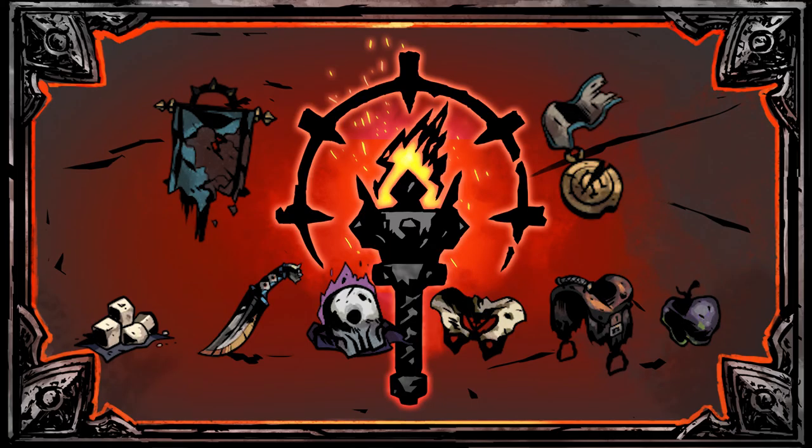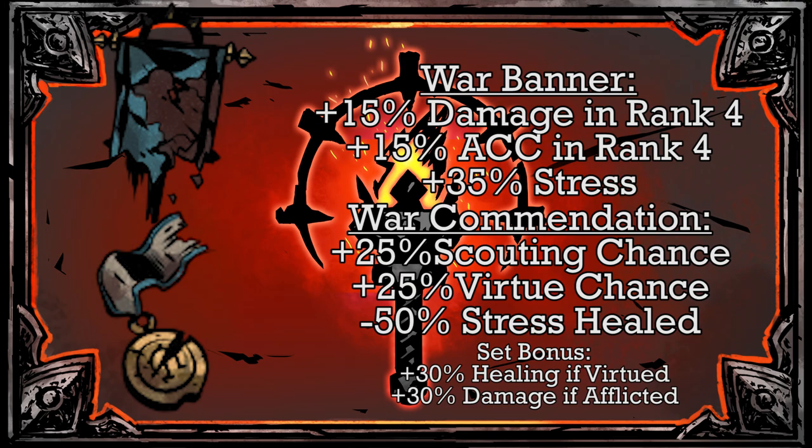Cataphract has either a ton of really useful or really fun trinkets, but my personal favorite has to be his Crimson Quartz set. It allows you to have a much higher virtue chance, making afflictions more tolerable. Just make sure to avoid any fast food, because you'll be hitting hard attacks left and right with this set.